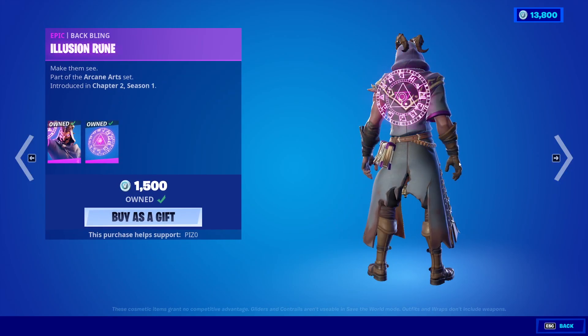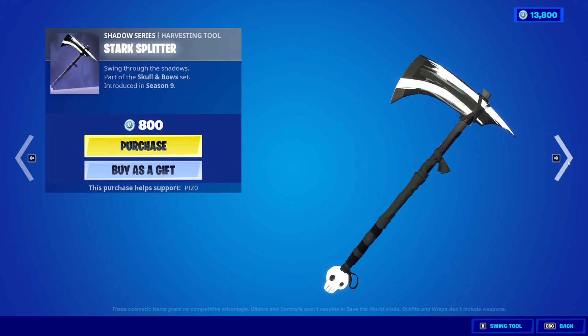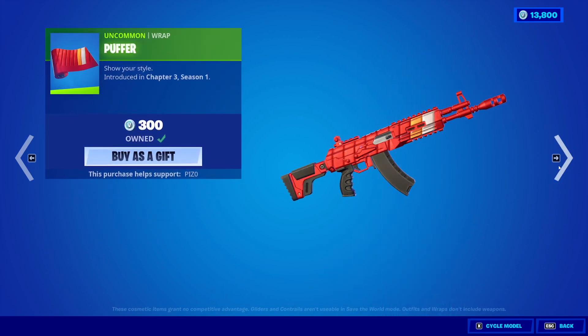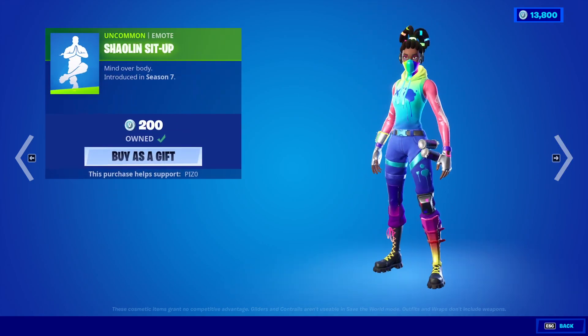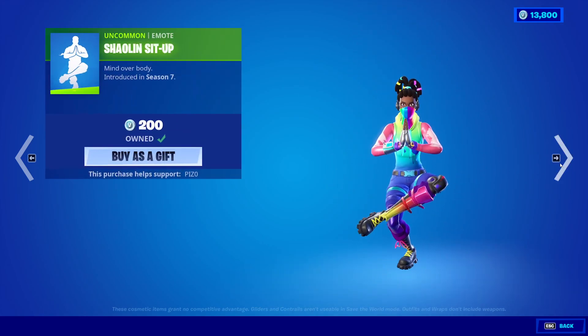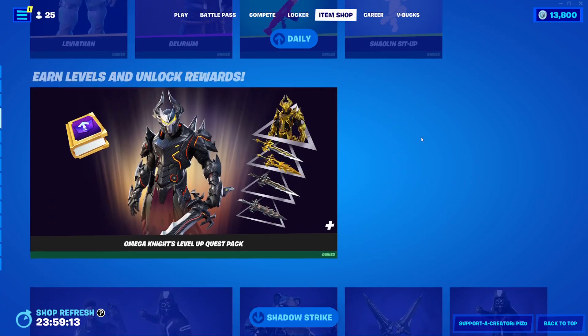Delirium, the Halloween skin, is back with the Illusion Rune, the Stark Splitter, and the Puffer Wrap. Bring back Cade, man — come on. The Soxy Mode is back; you can't hear it because it's copyrighted. Then Shallon's is back too. They'll bring out the newer wrap, but not the skin — why?